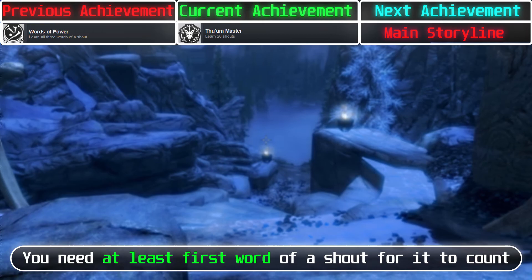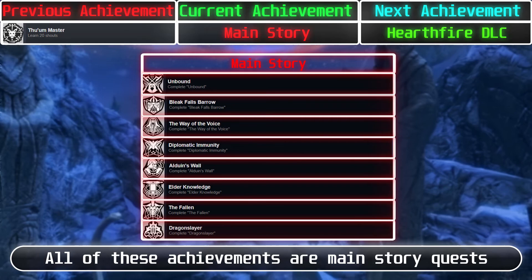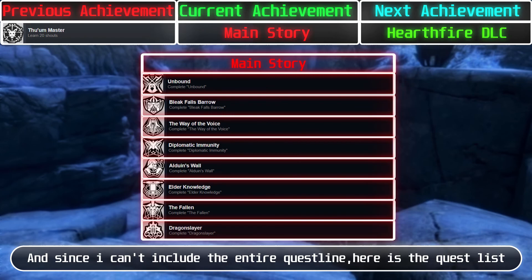Unfortunately, I can't include the location of every single shout — you can check the pinned comment below for shout locations. Main Story: All of these achievements are main story quest rewards. Complete the main questline and you will have all of these achievements. Here is the quest list.